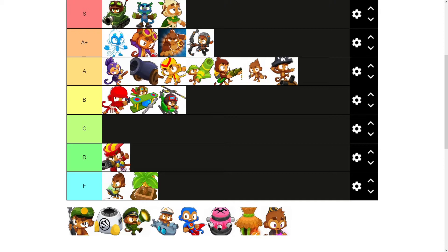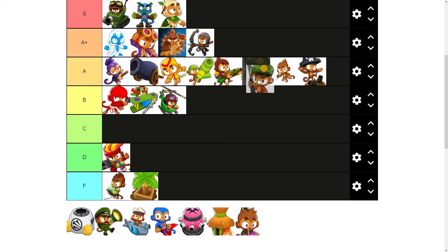Sniper Monkey is just a solid unit. Probably not A plus, but it's a good amount of MOAB damage, good on ceramic damage, and it can slow down DDTs. It's probably around the middle — it just helps you deal with everything else. If you're going bottom path all the way, the Sniper is best that way, but really in CHIMPS you shouldn't need it.